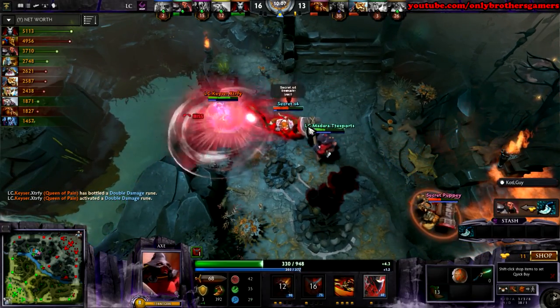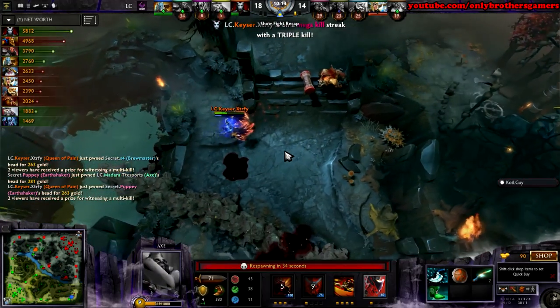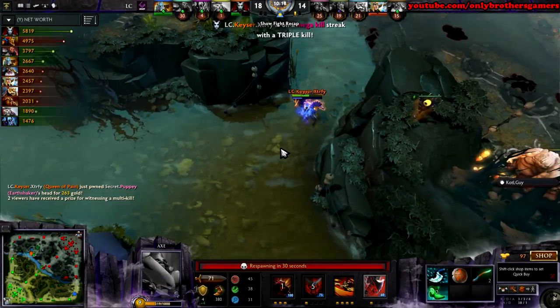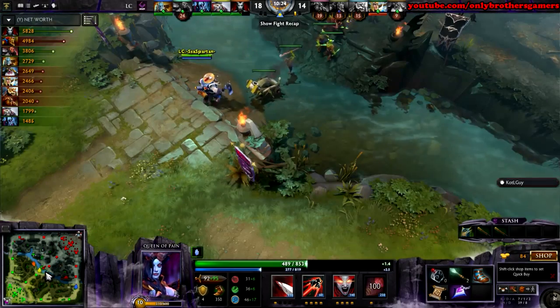But it doesn't stop there. Madara goes to S4. Here comes Kizer. Moves in. Fissure connects, takes out Brew. Walk in. Echo Slam finishes out the other. Madara walks away with a triple kill. What the hell are we watching right now? 10 minutes in, 18-14. Top of the net worth for Kizer right here with Arteezy right behind.